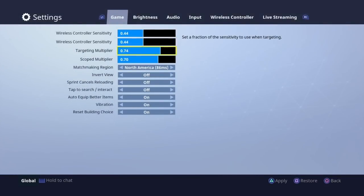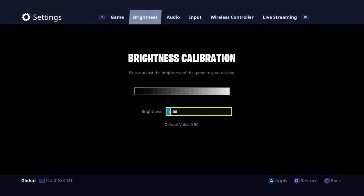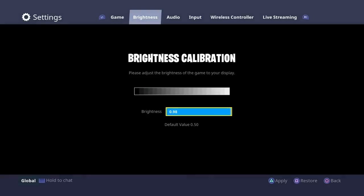Right here you'll see targeting and scope sensitivity. Do not put scope on like 100 or max it out — I think that would be really fast. I just put mine at 97. You can also adjust everything right here like your brightness — you can lower it or raise it — but I keep mine at 95.